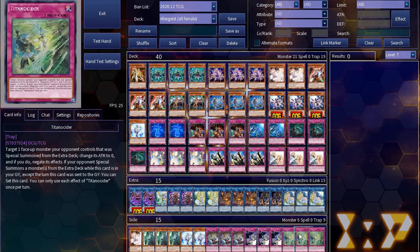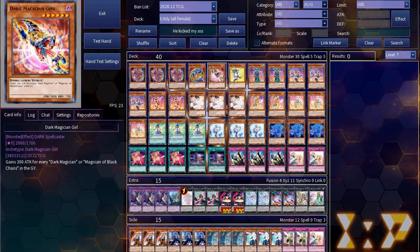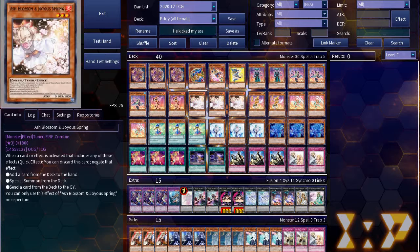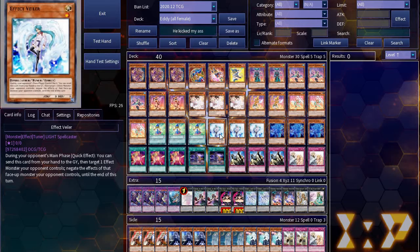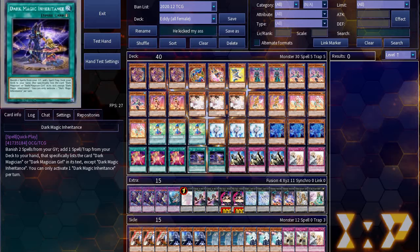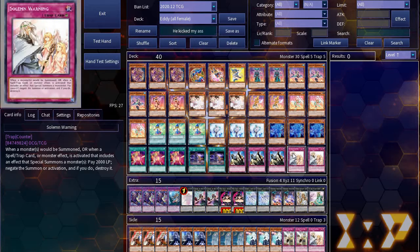For Eddie's deck, he was playing 3 Apprentice Illusion Magician, 3 Dark Magician Girl, 2 Kiwi, 3 Chocolate, 2 Apple, 3 Ash Blossom, 2 Lemon, 3 Berry, 3 Trump Witch, 3 Veiler, 3 Souls, 3 Dark Burning Attack, 2 Inheritance, 3 Judgment, and 2 Warning.